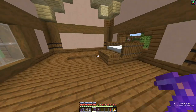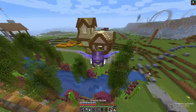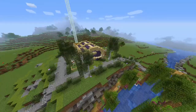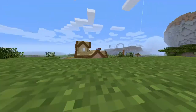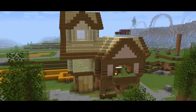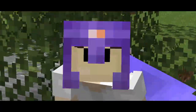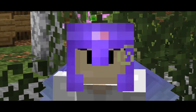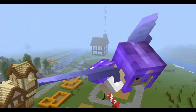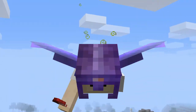It looks pretty cool. The house is done — doesn't it look gorgeous? I'm really proud of it to be fair. I'm going to do more stuff off camera like the interior and just finish off the outside, but that's basically it. Ladies and gentlemen, thank you so much for watching this episode of MEAF Origins — this was episode 11. I will see you in the next episode for episode 12. I hope you have a lovely day — goodbye!